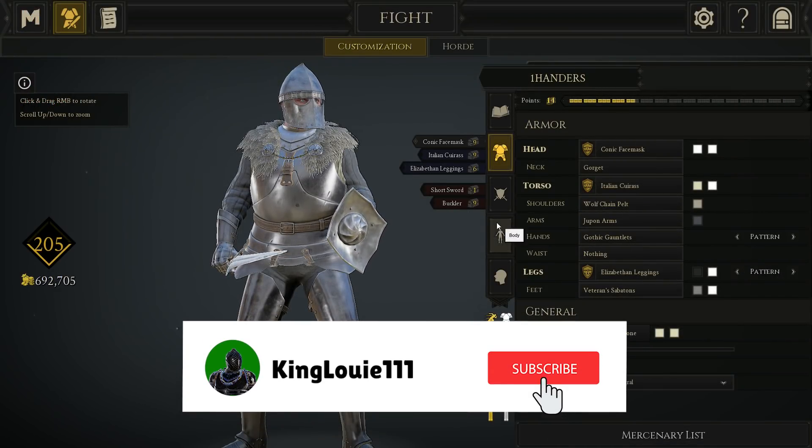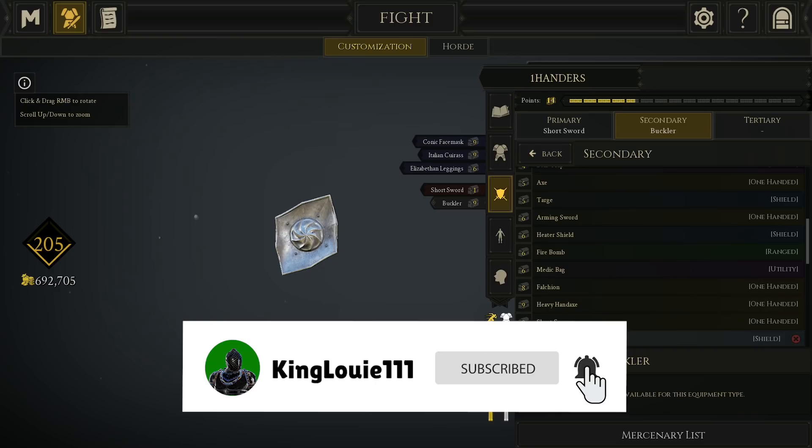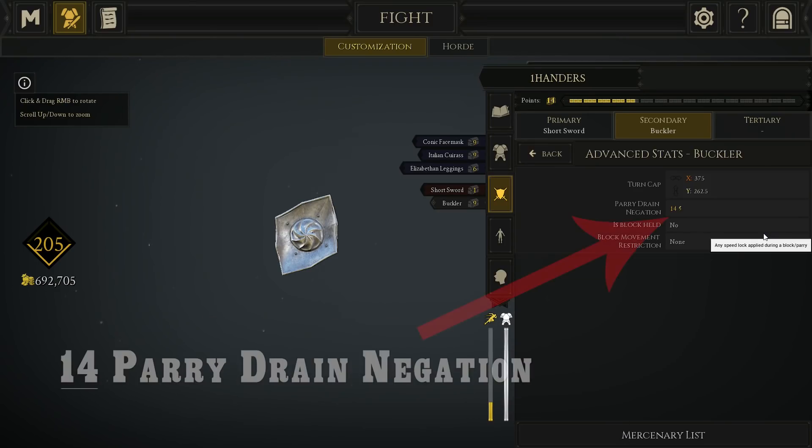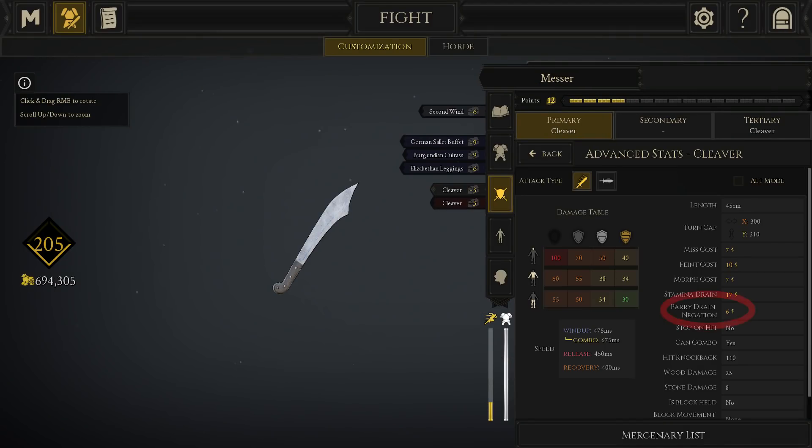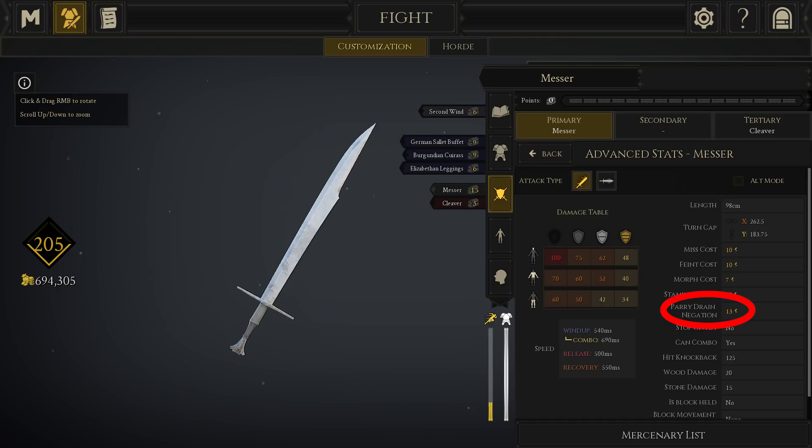Furthermore, I assumed that every weapon on this list is paired with a buckler. A buckler makes some otherwise completely unplayable weapons at least usable. For some of the bigger one-handers, like the Messer or the Maze, a buckler is not essential, but still useful.